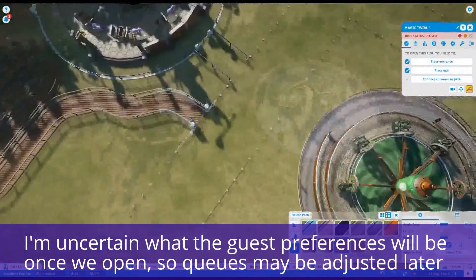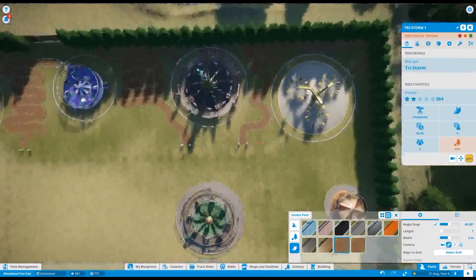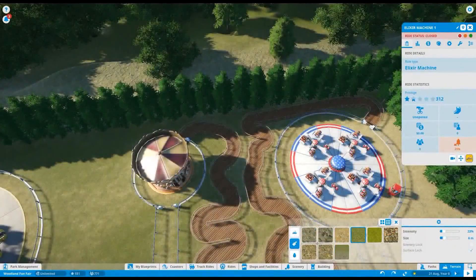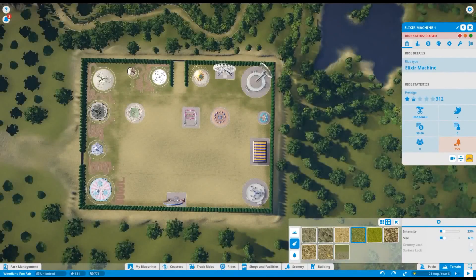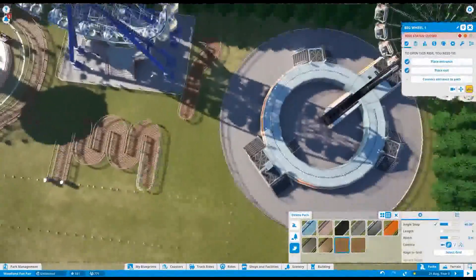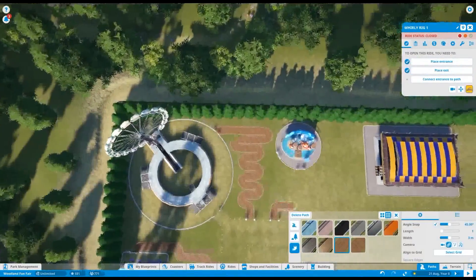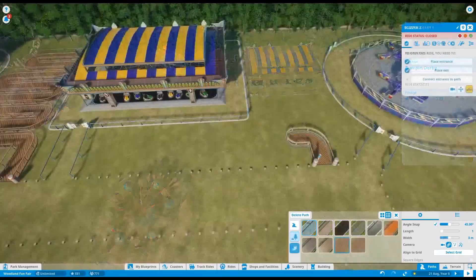Once all the rides were placed, I went back and put in queues, entrances, and exits. I have no clue what the relative popularity of these rides is going to be once guests get in, and I didn't want to put too much thought into that — I'm in a hurry to get everything placed and tuning can come later. So rather than burn time during the creation phase, I've just placed the rides and put in winding queues long enough to absorb a reasonable amount of queue time. Later I can go back and manipulate queue length based on popularity, or manipulate the ride sequences.